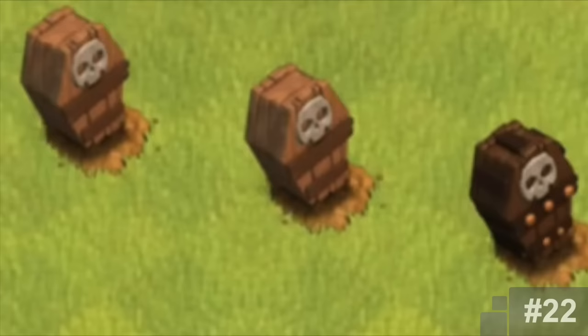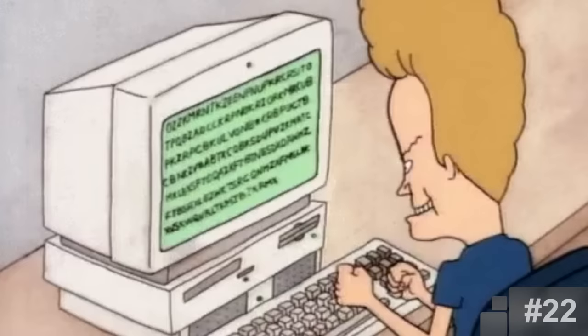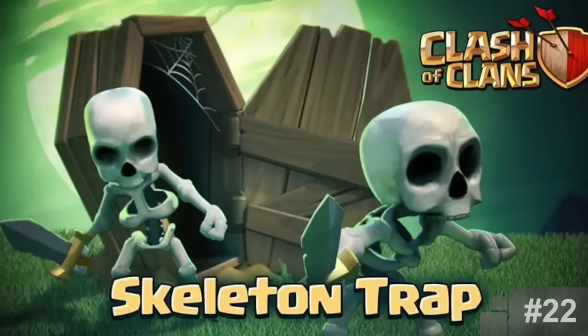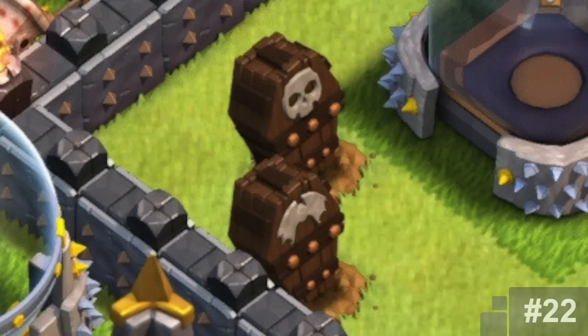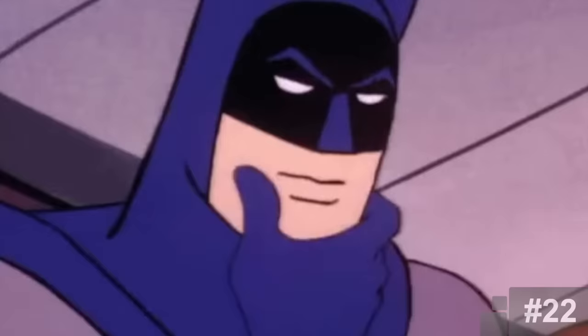A Skeleton or Witch-Related Trap. People really like making cool concepts of traps, and Supercell really likes to test the great ideas. The suggestion was for a skeleton or witch-related trap — something to do with skeleton spawning. I couldn't find when or who suggested the idea, but we know it was added in the game in October of 2014 as part of a Halloween update. I think it was supposed to be a temporary trap, but everyone liked it so much they just ended up keeping it.